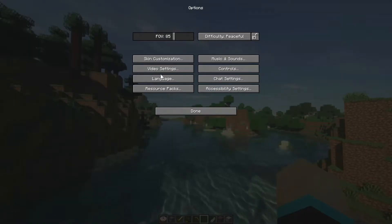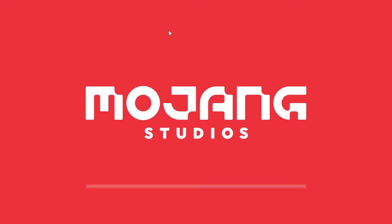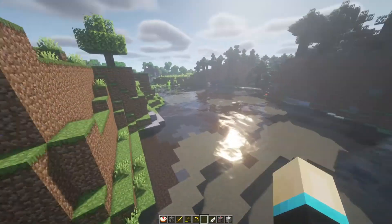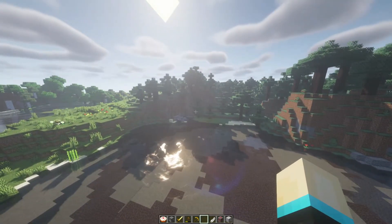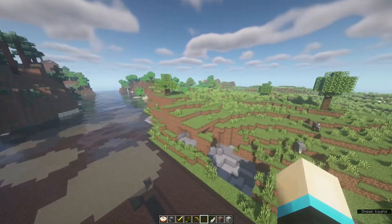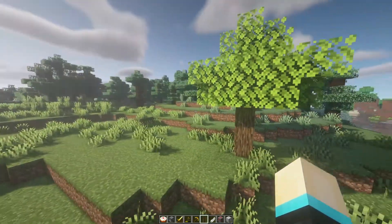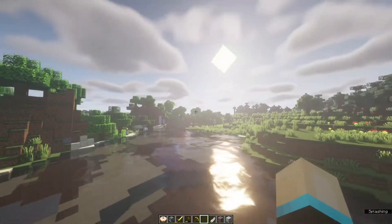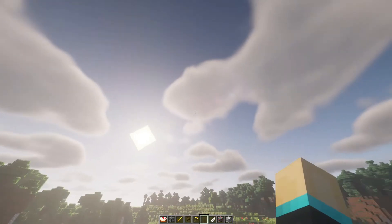Now I'm going to switch to the BSL shader, which is another cool and very popular shader pack — one of my top three shaders. As you can see this one looks slightly different to SUSE. The water is different as well. I like the fog effects and the lens flare coming off the sun. We've got traditional shadows, water reflections, and the sun's reflection coming in. We also have normal moving clouds.